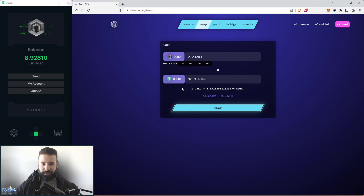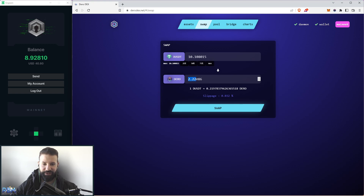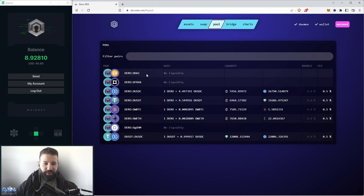If you refresh the page, you can now see that I have 6.69 Darrow and $10 worth of Darrow USDT. The arrow here allows you to swap between the two — if I wanted to swap my USDT back into Darrow, I can just hit max and it'll allow me to do so. That's a quick tutorial on how to use the swap section of this platform.